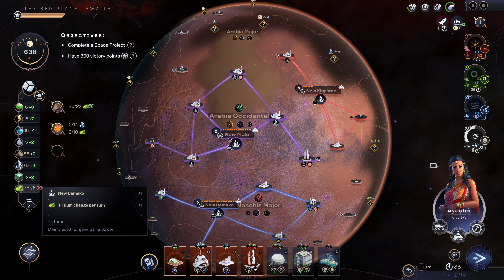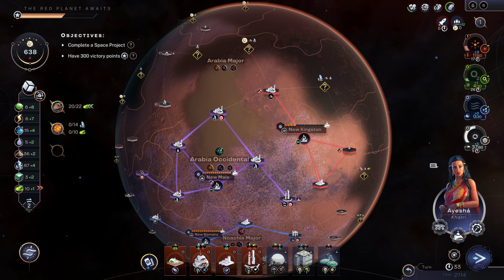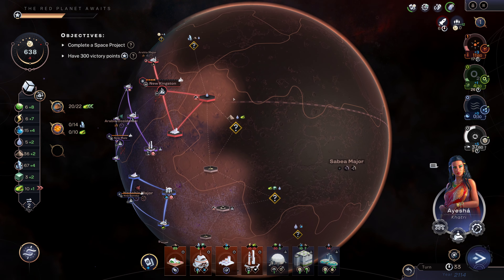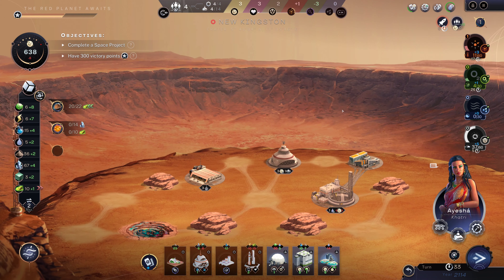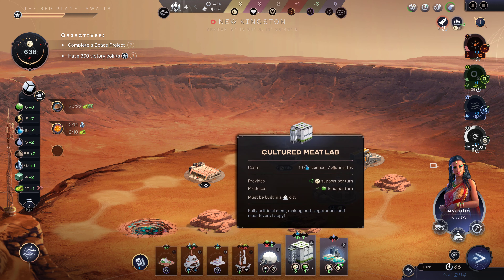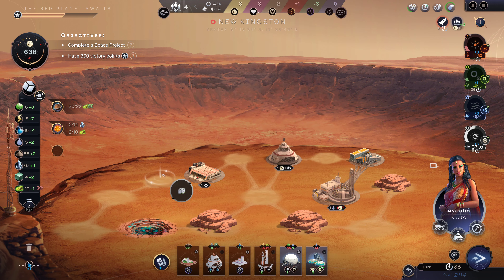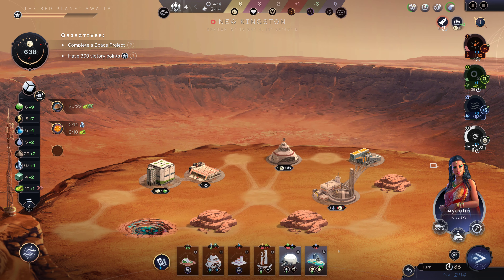I need another titanium to complete the set. Let's clear that out. We'll build another food-producing place here — that's another six points for that building. This is a pretty good building — six points.